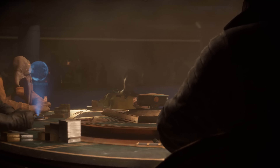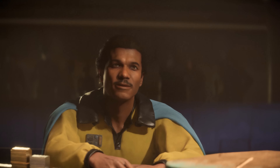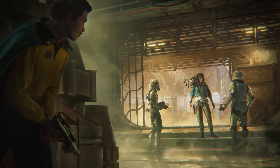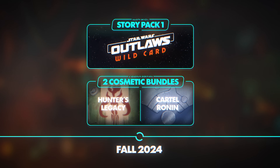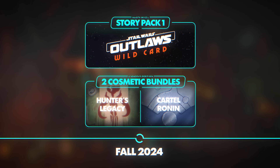There, Kaye will join forces with the notorious Lando Calrissian — an alliance set up for explosive results as they unveil a conspiracy that will lead them into the most secret and secure part of Mirogana. Two cosmetic bundles, Cartel Ronin and Hunter's Legacy, will also be available to Season Pass owners alongside the first story pack.